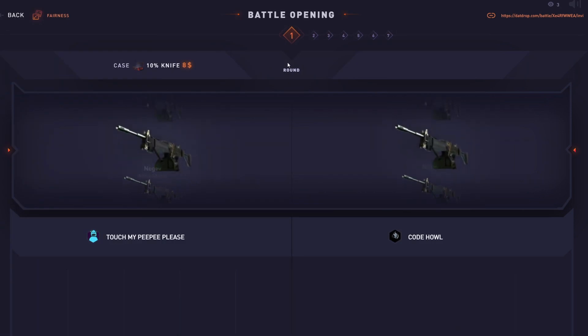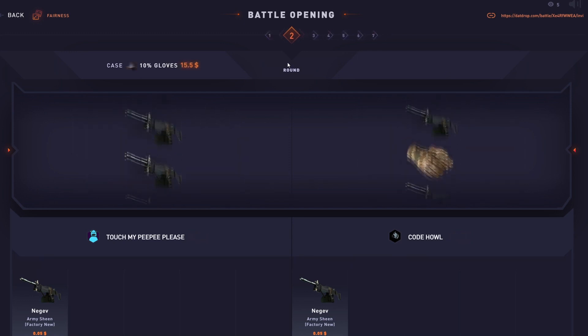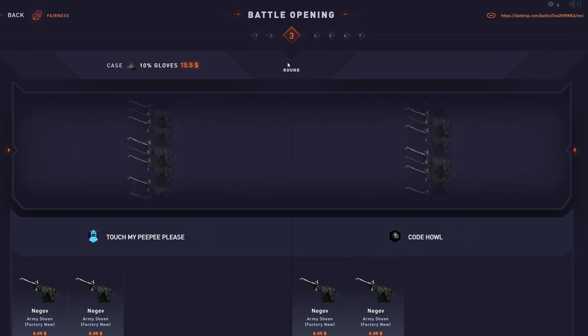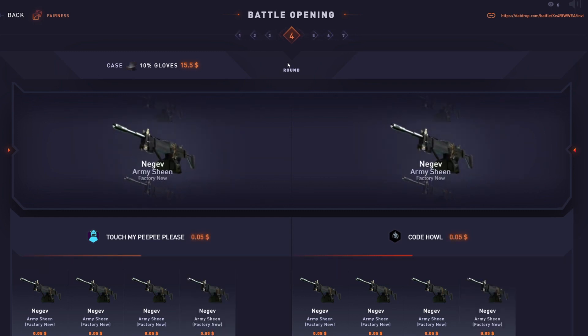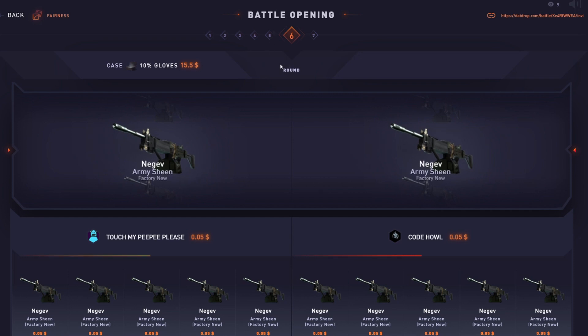Let's test out the 90-plus tickets with a $100 battle — basically only 10% gloves cases. It's been a minute since I made profit from the 10% gloves case, so it's about time. We get baited on the top and bottom but get nothing. Three more cases — come on, just at least one 90-plus ticket. I haven't made profit on this one in a while. Last case — any pair of gloves, I'll take. I guess not.